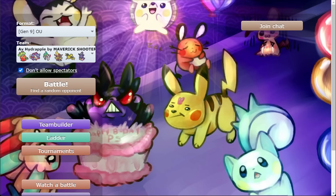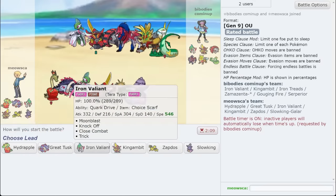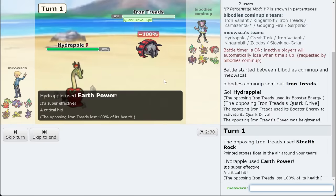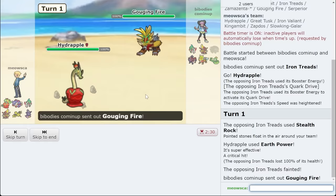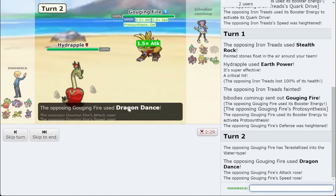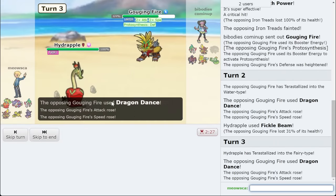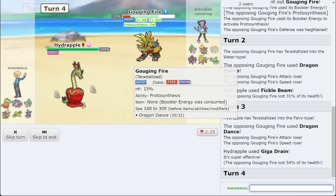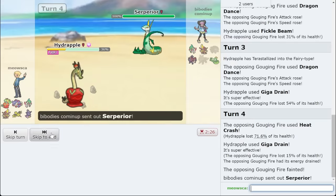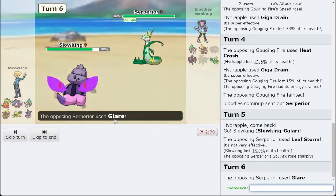Hydrapple — our opponent has a team. I'm liking the combination of Zapdos plus Hydrapple in this game, and Scarf Iron Valiant is nice too. Hydrapple is actually incredible as a lead in this game, so we're going to go right for Earth Power here and get as much damage as we can — that's 100%. Gouging Fire is gonna come out. I don't think a plus defense raise can knock me out in one hit, so I'm gonna go right for the nice powerful Fickle Beam. Then just Tera Fairy and go for the Giga Drain. I'll take it — I'm pretty positive this can't knock me out. Because I am a Hydrapple. So they can't Tera King Gambit, which means Val will always beat it 1v1.